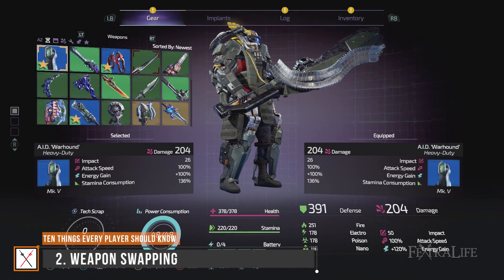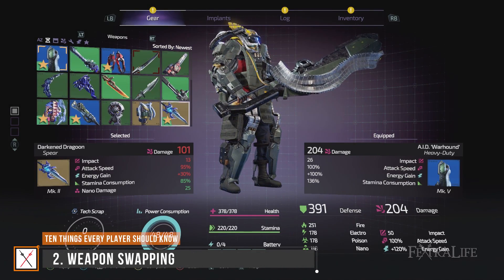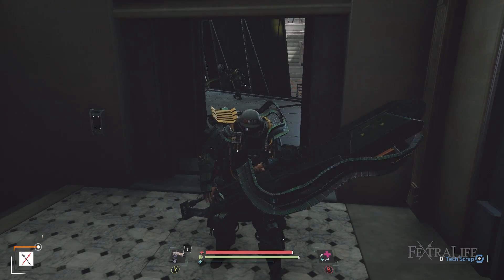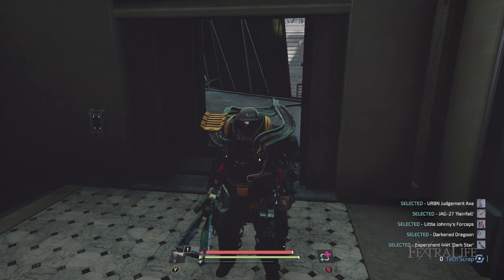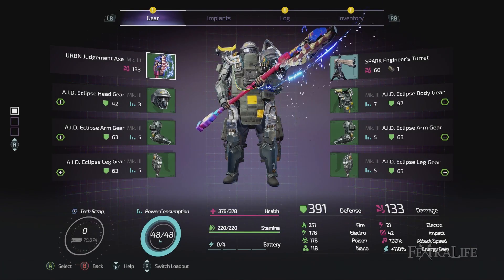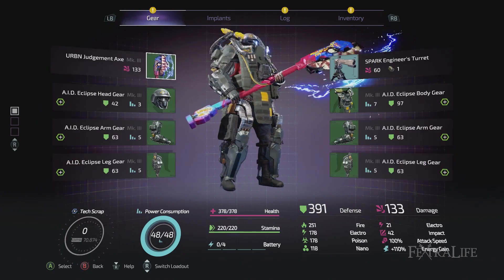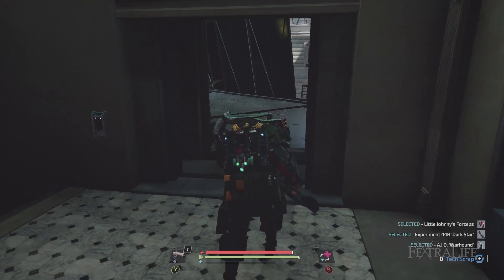One great feature that returns from the Surge is the ability to swap weapons without interrupting combat to go to the menu screen. In order to set this up, you need to mark weapons you want to use as favorites in your inventory screen, and then while fighting simply press up on the d-pad to cycle through them. You can set just one, two, or many as favorites and will only cycle through weapons set this way. It can really help on boss encounters where you need something different than what you are currently using, and it's even more useful because there is no longer proficiency.